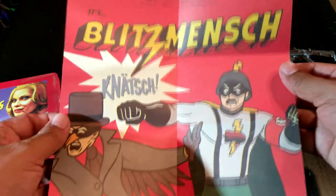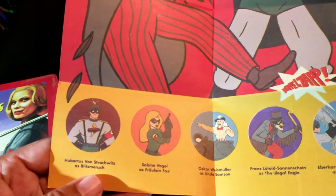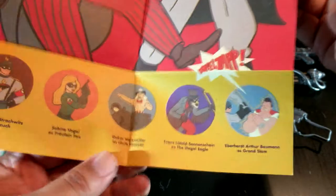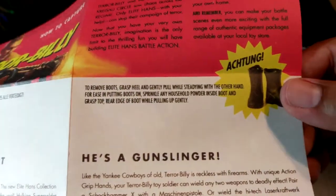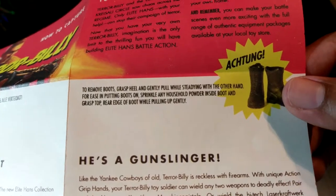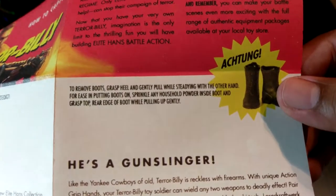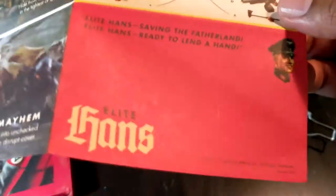Ah, poster — 'Blitzmensch Connects.' It's like a Nazi German superhero going against American allies. You can see all his enemies. I like this one: Oscar Weissmuller as Uncle Samson. Very cool. He's a gun slinger — oh, I like this. 'Achtung' means a warning in German. 'To remove boots: grasp, peel, and gently pull while steadying with the other hand. For ease of putting boots on, sprinkle any household powder inside the boot and grasp the top.' So, his feet won't stink. And it shows the weapons he has — creature dual-wielding combos. I guess in the game you dual-wield, obviously. It gives you a little tip to the game and stuff.